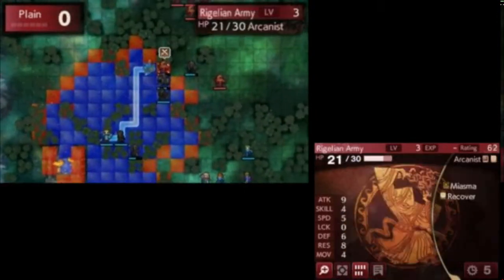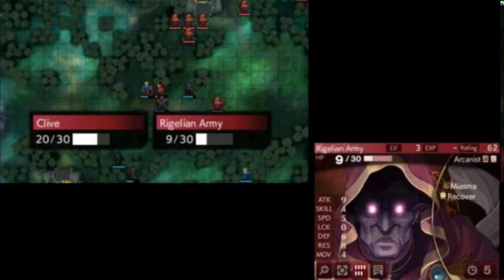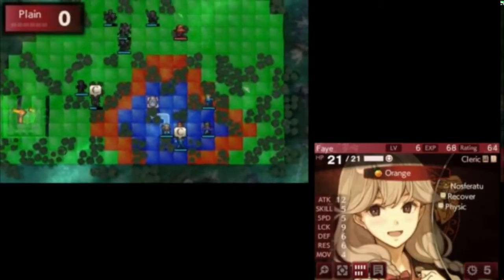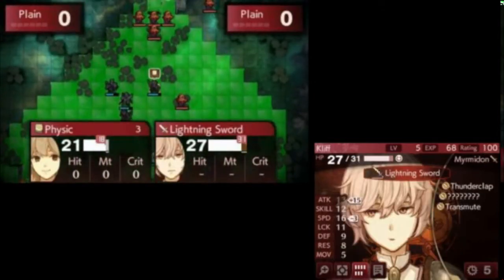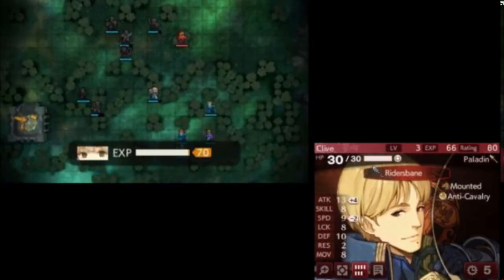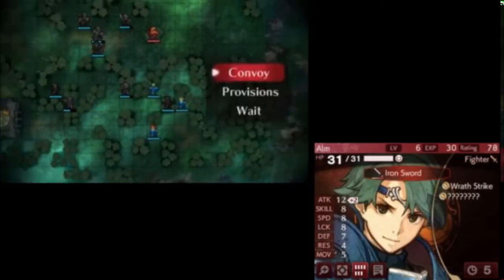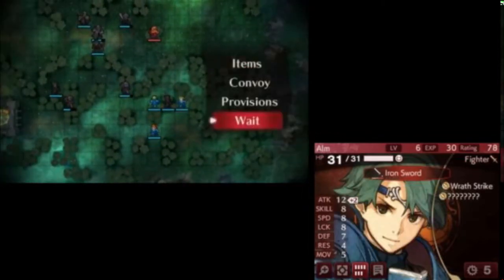This is also a map where we get to witness the utter dominance of Claire. Claire will combine with Clive to get kills that Clive by himself would be unable to get, and Claire herself really doesn't want to fight. And Clive himself doesn't want to fight these Arcanists because he takes too much damage.